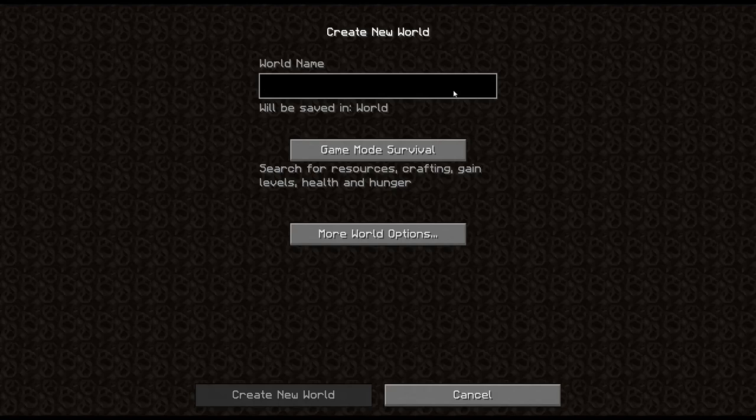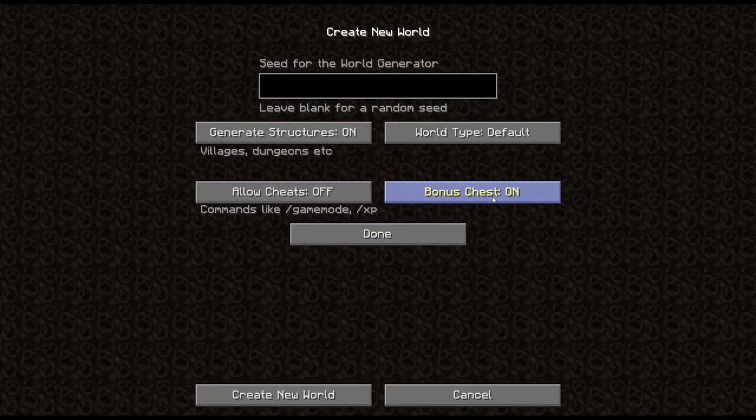I know some of you guys want to see more progress in the existing world, but when that second digit changes it's basically saying things have changed so much - including all the ore gen and other stuff - that it's time for you to reset your world. You don't have to if you don't want to, but I do want to. So I'm going to turn on the bonus chest just so I can grab a couple of torches so it won't be completely dark and horrible the first night.